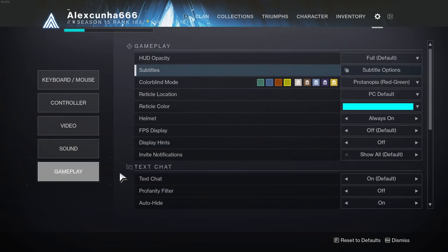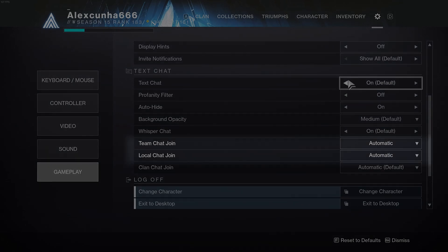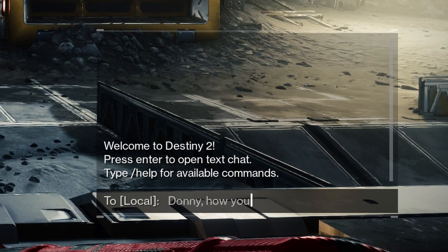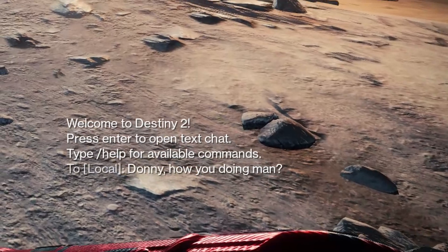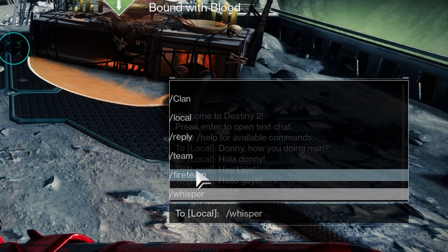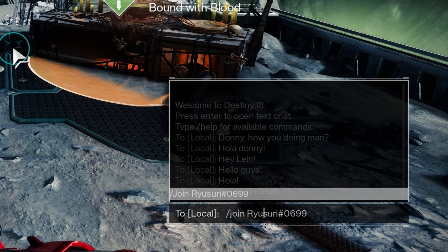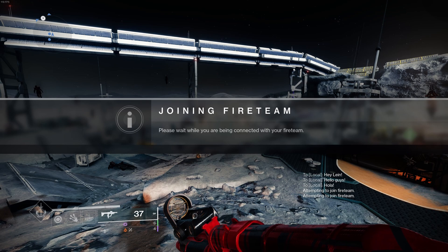Now let's talk about all the text chat options. They are very simple and easy to understand, and for now they are only on PC but will come to console as well. The only important setting to highlight is to enable the local and team chat, because it comes disabled by default. There are also very handy text chat commands — just type a slash and you will be able to use some of them. The best one is slash join, where you can join a fireteam directly just by knowing the Bungie ID — it doesn't matter if you're not friends or clan mates, you can join any person as long as their fireteam is open.